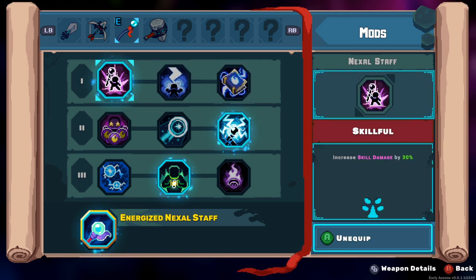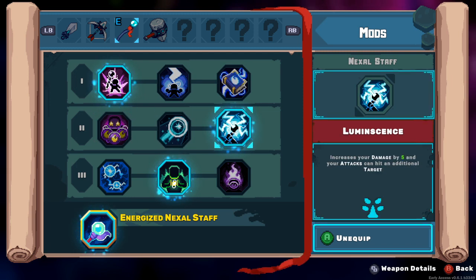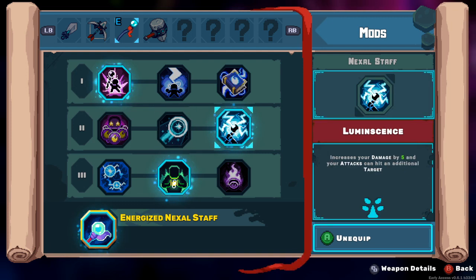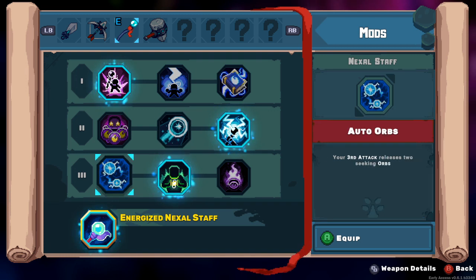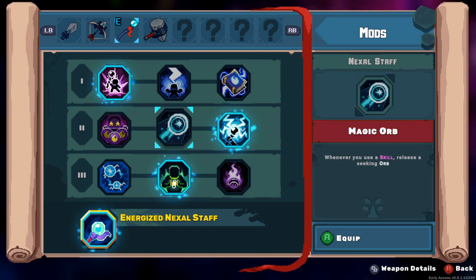Let's get the energize nexus staff because why not. Increase skill damage - use a skill again, bonus damage, skills quickly reverse, like an additional charge - I like that. Damage straight up increase. I'm not sure how the orb works but this seems better - straight up attack damage by five.